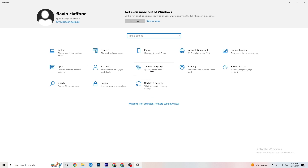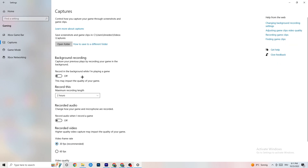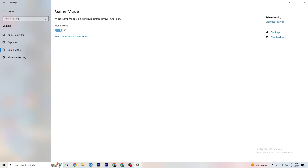Click on 'Gaming' in Settings. You'll see Xbox Game Bar — turn this off, you don't need it and it hurts performance. Go to 'Captures' and turn that off too, since having it running in the background can cause crashes mid-game, prevent the game from starting, or cause FPS issues. Then check 'Game Mode' — for some people it works better on, for others off, so just try it out.